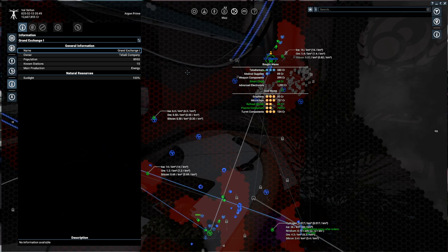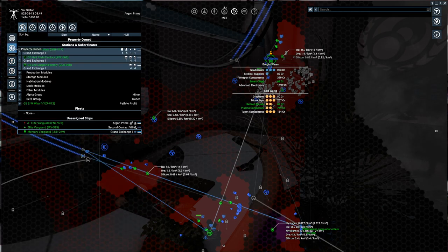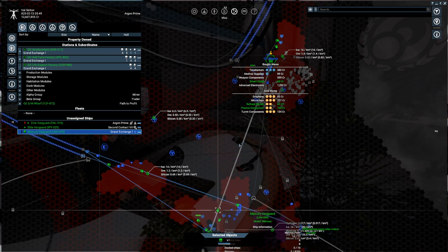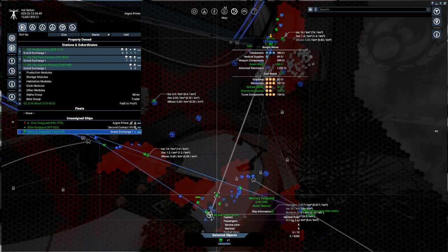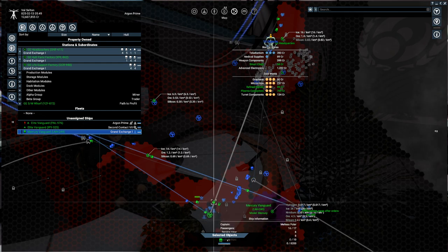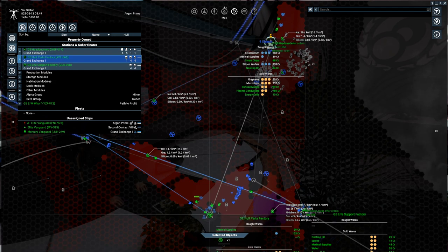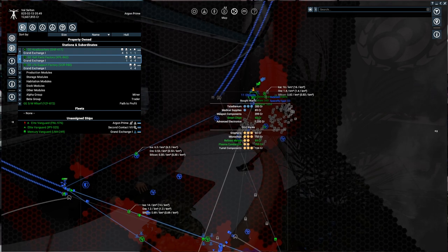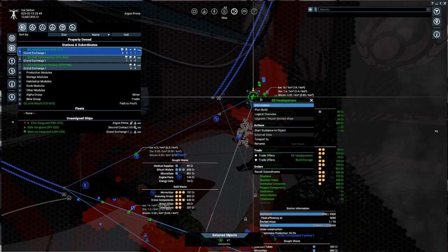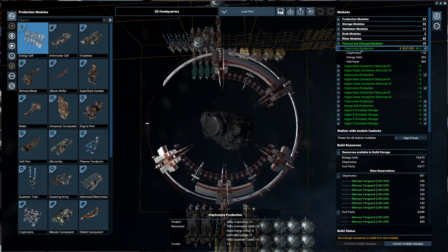Welcome back to X4 where we have 12.6 million credits. I've been hamstringing our income because I purchased another Mercury Vanguard that's not assigned to any of our stations. It's running back and forth between the hull parts factory and the GE headquarters, moving claytronics made by GE headquarters into its build storage and hull parts into the GE headquarters build storage. That's cutting our income down pretty dramatically since those are two of our primary selling items.